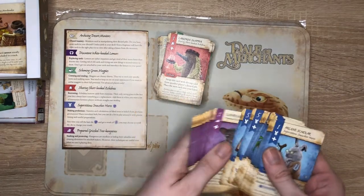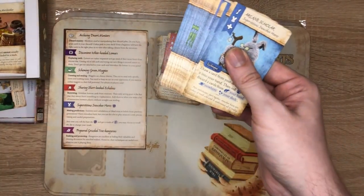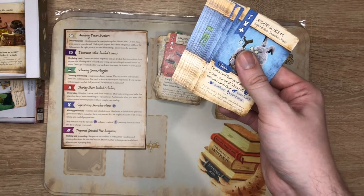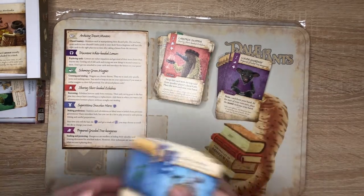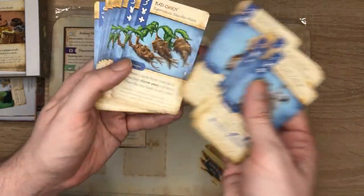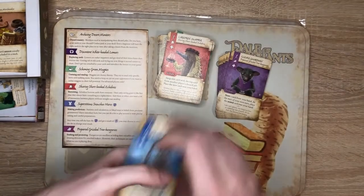The superstitious snowshoe hares are good at making predictions. Statistics and calculations, or blind trust in beliefs from previous generations — hares introduce luck, but you can do a lot to play around it with precise timing and careful preparations. Any time you roll the hare die and get a result you don't want, you may choose to re-roll. The cards will say 'roll the die to do something.' They're all nicely illustrated, as always — I've never got a bad thing to say about these.